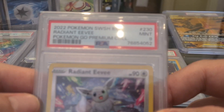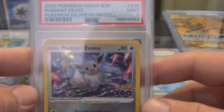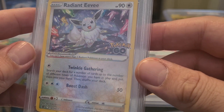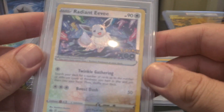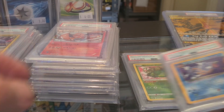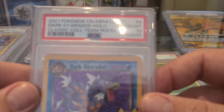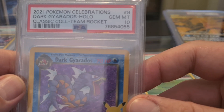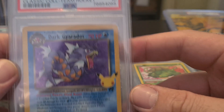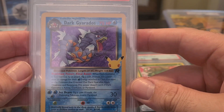I have a nine on Eevee — the Radiant Eevee — that looks really really nice. It's too much shine, the camera can't even focus on it. And then we got a 10 for the Gyarados Pokémon Collection Dark Gyarados — looks amazing.